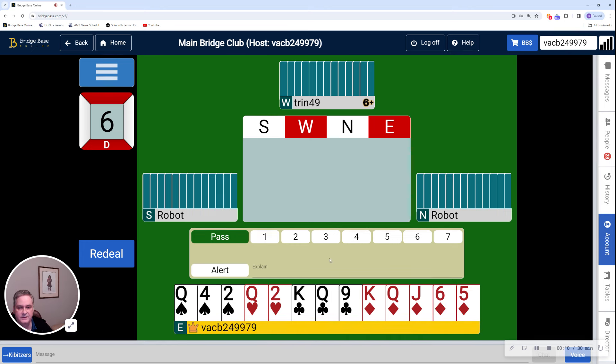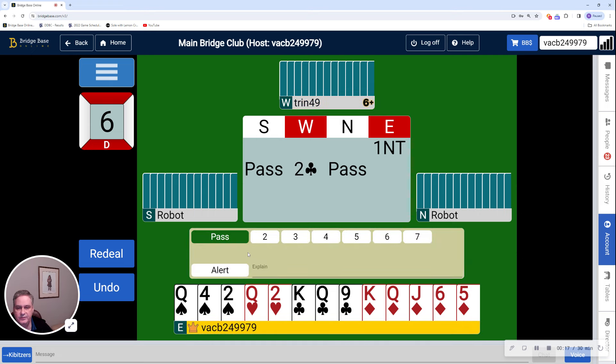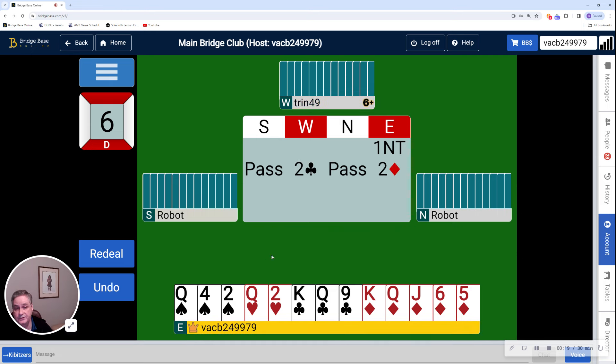As you can see, I have a balanced 15 count. That's pretty straightforward — a 1 No-Trump opening. Stayman from partner. I don't have a 4-card major, so 2 diamonds.